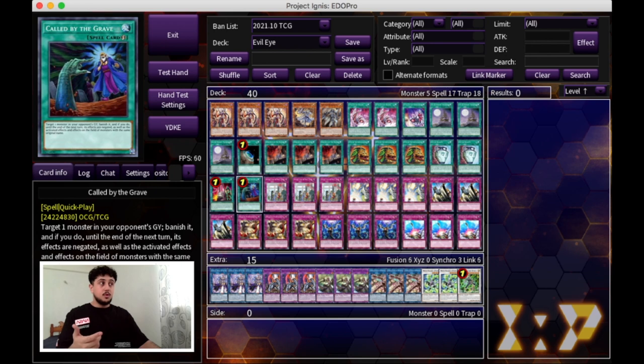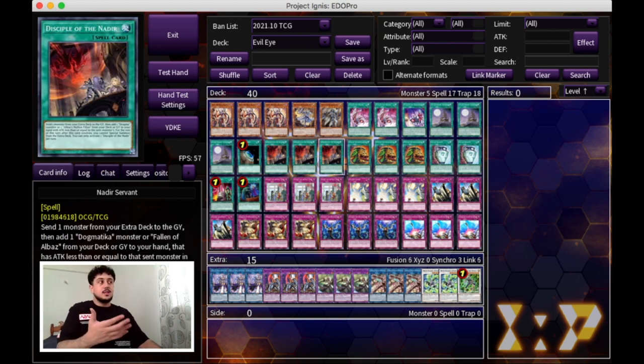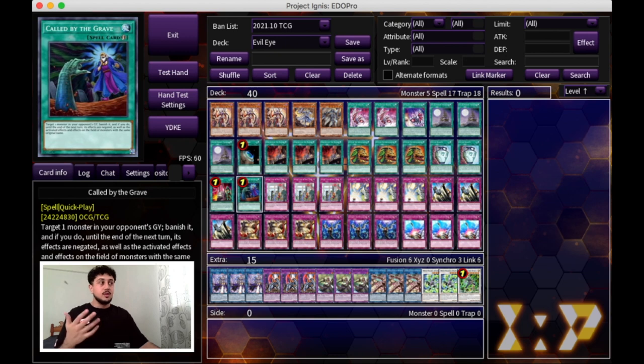We're playing one Called by the Grave. Called by the Grave is really important because on your Serziel normal summon, this is where your opponent likes to hand trap you. Because you're playing so many draw cards, it's all hand trap bait — whether it be Ash, whether it be Nibiru on the Serziel, even something like Droll and Lock Bird is really good against this deck since we're adding a bunch of cards to hand. Called by the Grave is also really good against DPE matchups — if you're going against PK or any deck that makes DPE, this card pretty much outs DPE on its own.